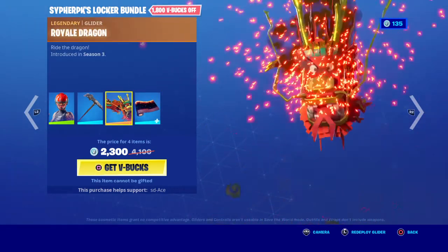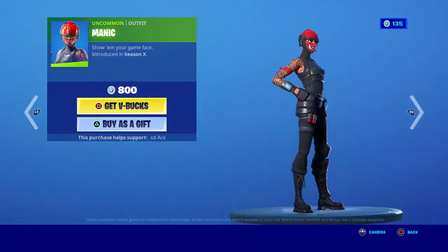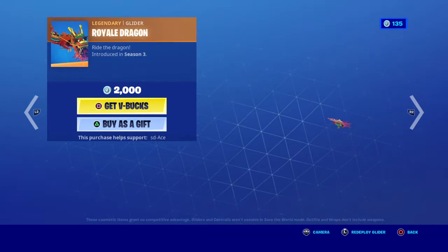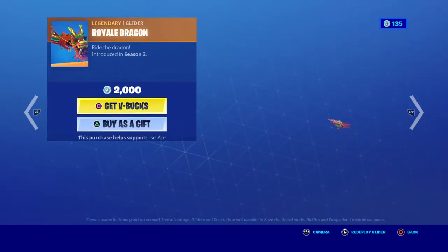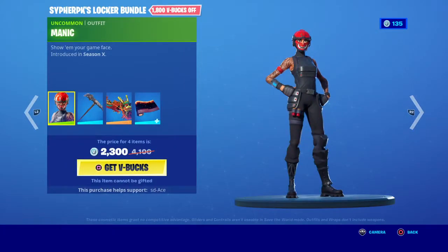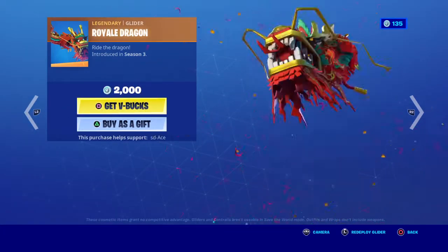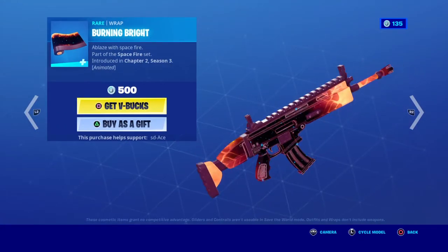That's like getting the Royal Dragon for free almost — that is really good. So you can buy them separately: the Manic, the Clover Shave, the Royal Dragon glider. It's cheaper if you buy it in the Locker Bundle. The Royal Dragon glider and the Burning Bright wrap — I think this is why they didn't bring them out with the star skin last time they were out.